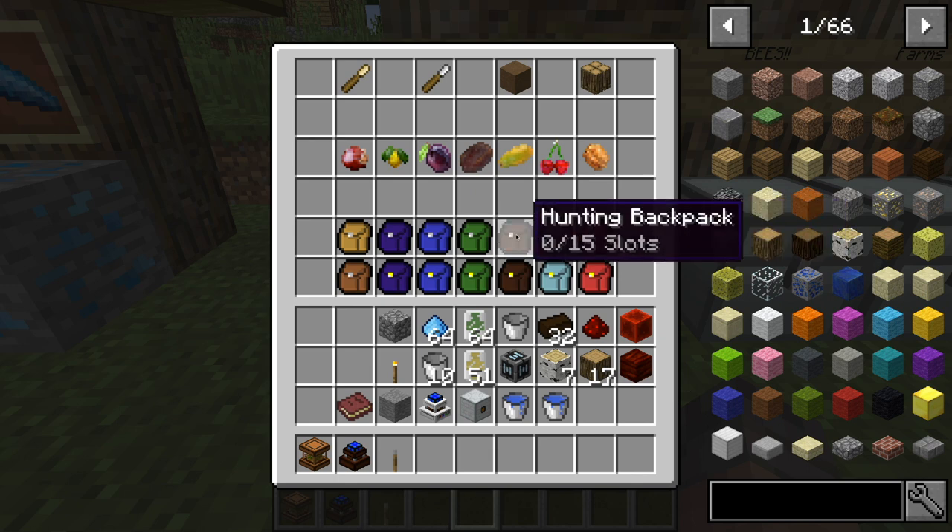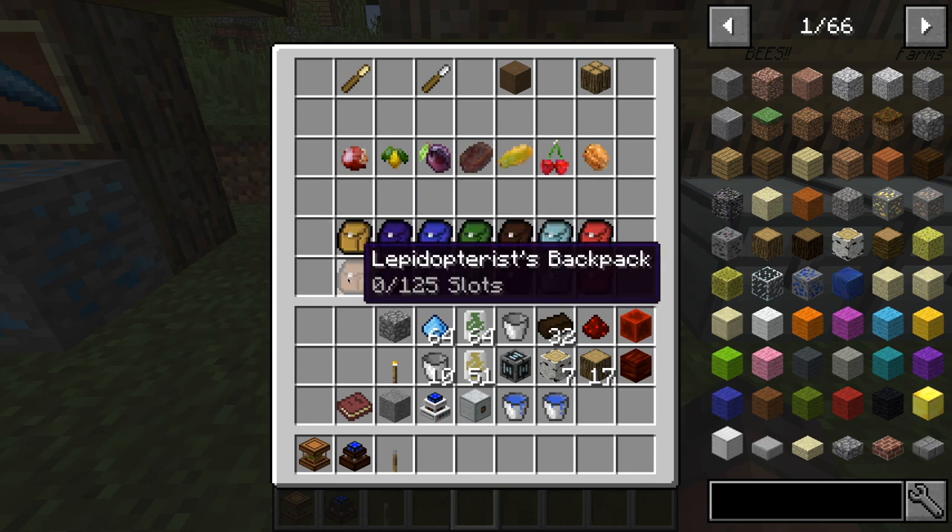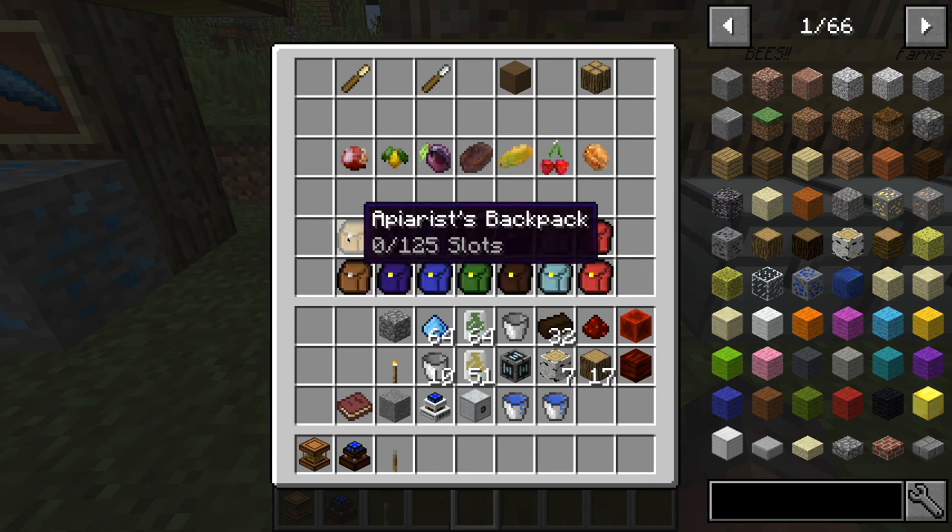And with these two backpacks — I believe this one is butterflies and this one is bees — you can see we don't have a chest, and that's because the amount of wood and types of trees this mod adds is ridiculous.